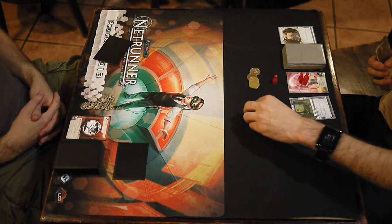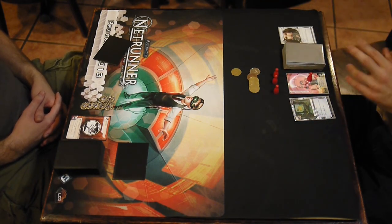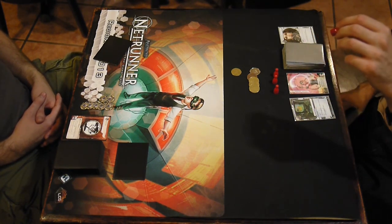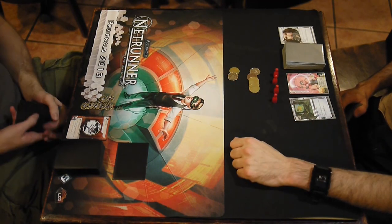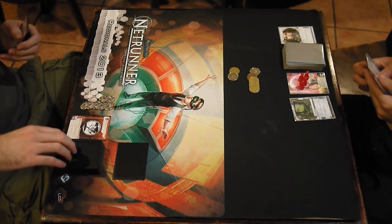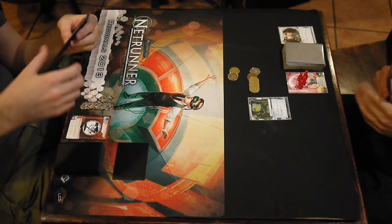I'm just going for money right away. Install Desperado — Sure Gamble, Sure Gamble, Desperado. That's a better idea. Draw a card. Big risk — gonna run HQ on the last click. I'm just gambling here. It's not a Snare, it's a Chimera. Okay, it's actually not good for me. At least I know it's not installed. And I got a credit from Desperado for that.